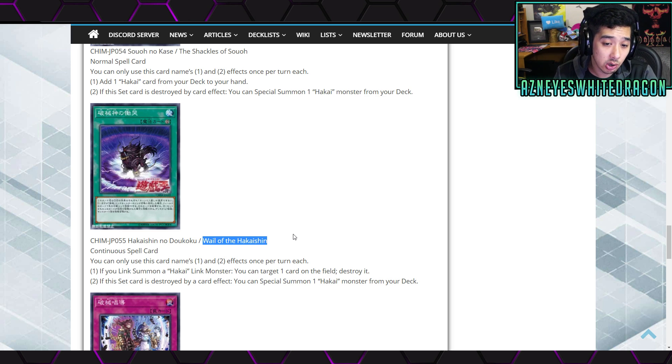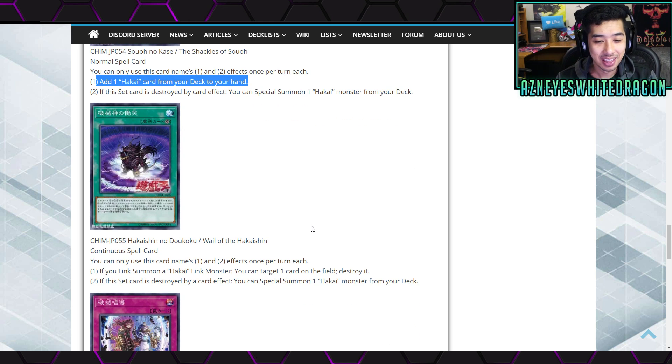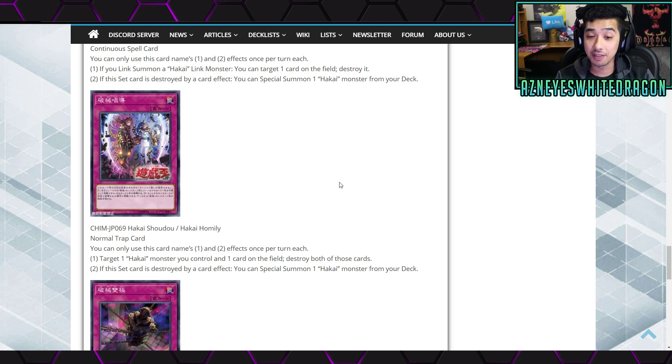The Veil of the Hakai Shin is a continuous spell card where you can only use its first and second effects once per turn each. The first effect: if you link summon a Hakai monster, you can target one card on the field and destroy it, adding a lot more disruption. You can also add any Hakai card from your deck to your hand. The second effect: if the set card is destroyed by a card effect, you special summon a Hakai monster from your deck - no restrictions on level or anything like that, which is insane. The Hakai Homily is a normal trap card where the first effect lets you target a Hakai monster and destroy one card on the field along with both of those cards.